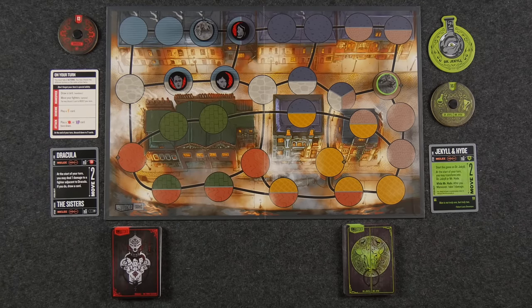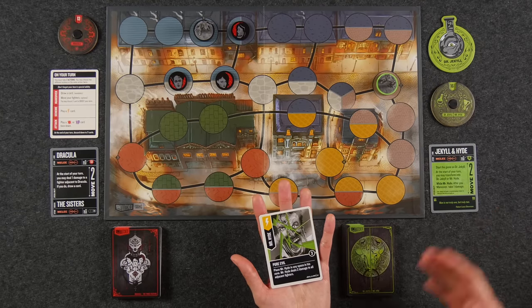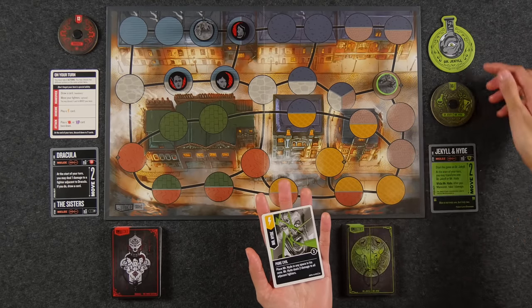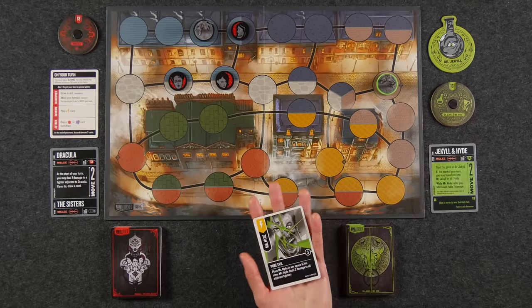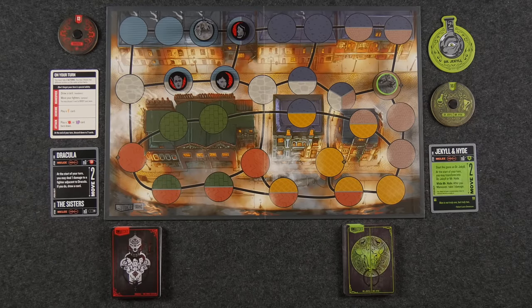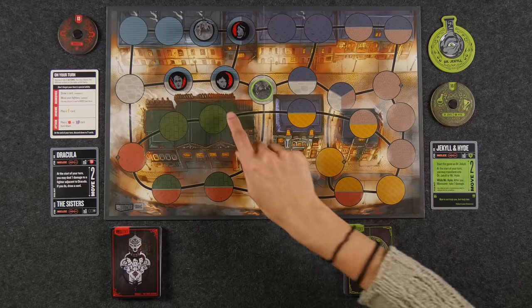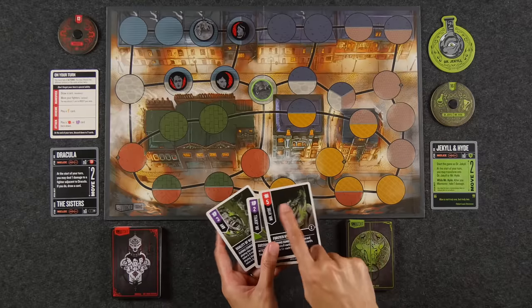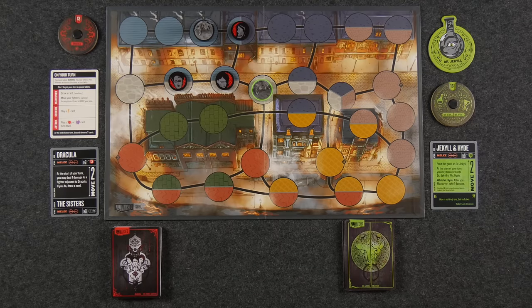The next action is scheme — playing a card with a lightning bolt symbol. These vary by character. Cards in your hand are utilized by a specific character, so for Jekyll and Hyde, at the start of my turn I choose whether to be Dr. Jekyll or Mr. Hyde, and I must match that to play certain cards. Lastly, you can attack. You typically need to be adjacent to attack, though some characters have range. Both Naveen and I are melee. When attacking, you play a face-down attack card — a red pow symbol — then ask your opponent if they'd like to defend. Defense cards look like shields; purple cards are both attack and defense.